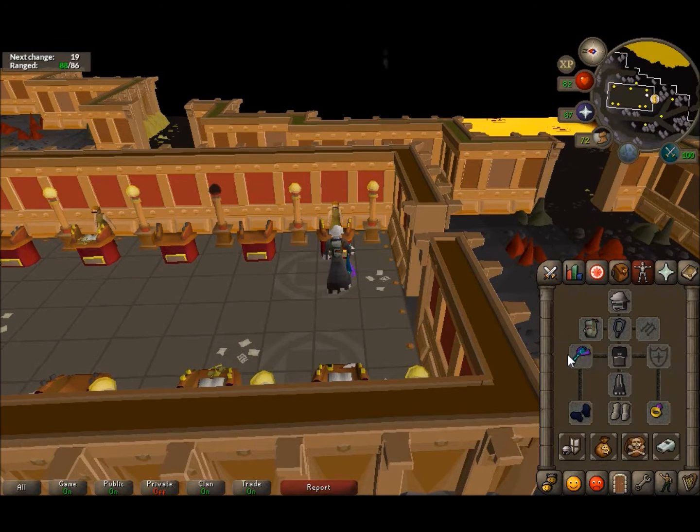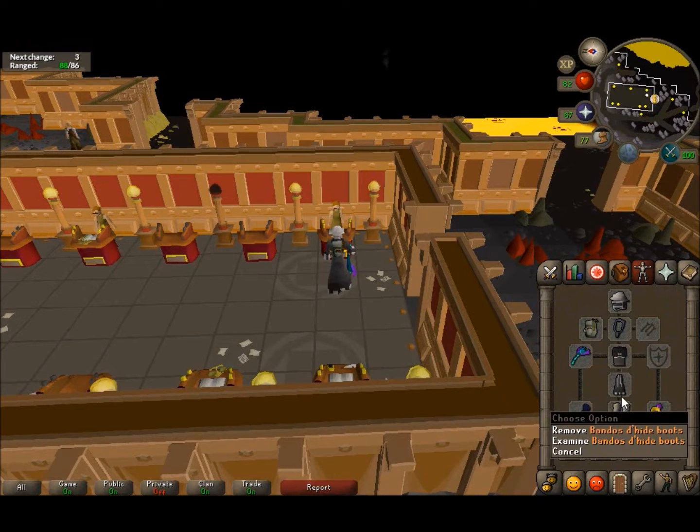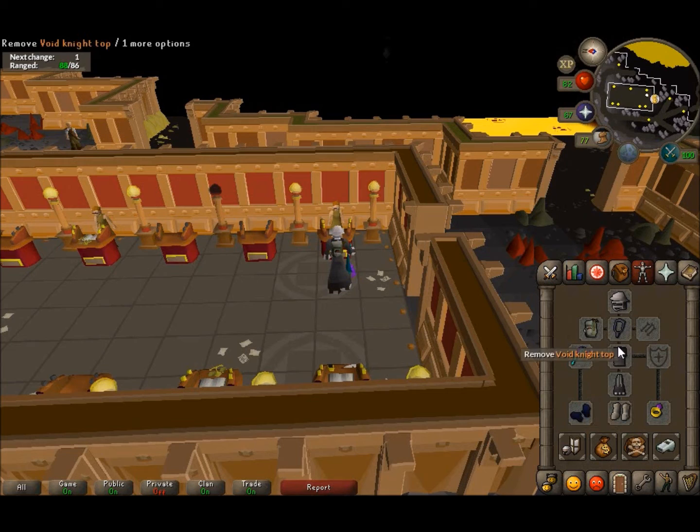Okay guys, this is one of my first videos so I'd appreciate it if you like it, please subscribe. I'm just going to show you my gear setup for killing the brutal black dragons. It's a really simple setup — void, all free, pretty much bandos, dragon boots. You can substitute those for snakeskin or black dragonhide.